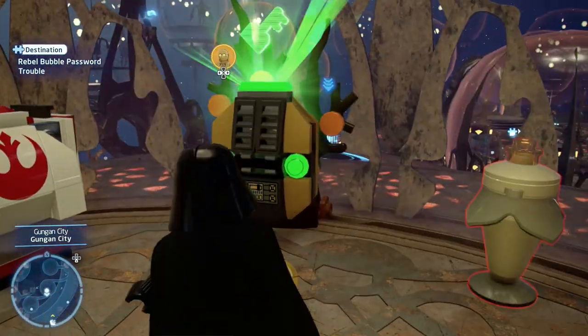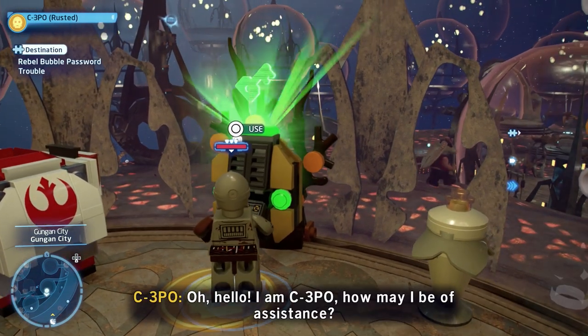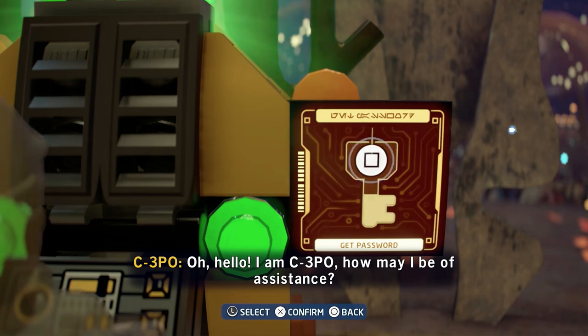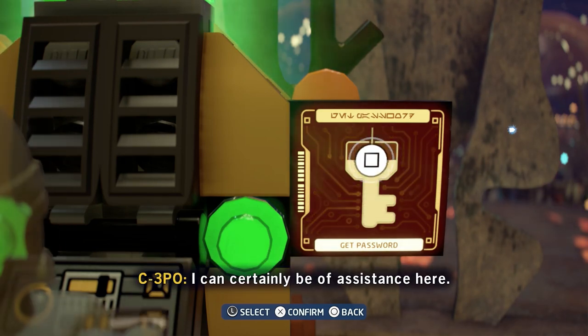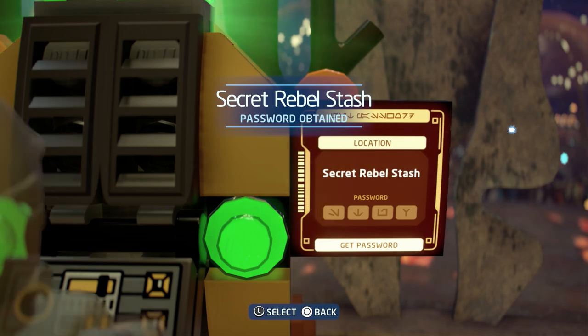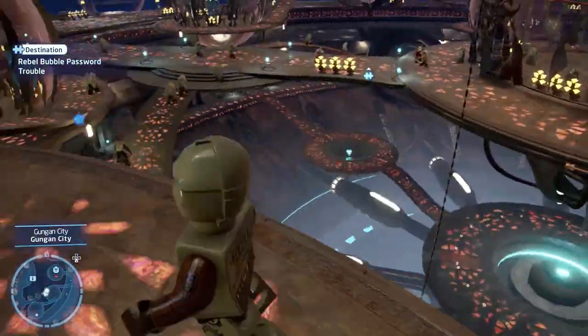You use your trusted protocol droid — of course C-3PO is the only one worth having. You hack this device and this will give you the password. Tap square. Secret rebel stash. You've now got the password and all you have to do is return to the container to get the reward.